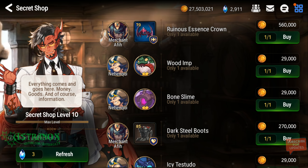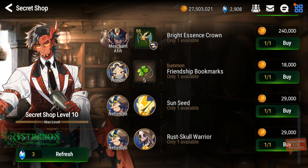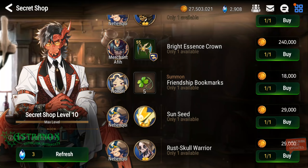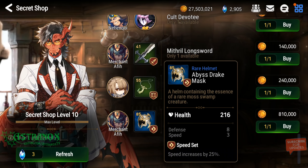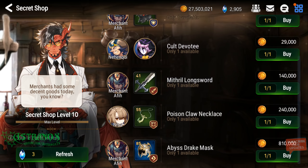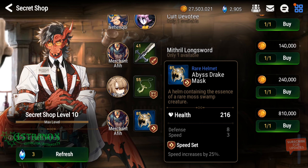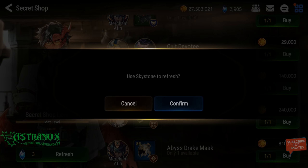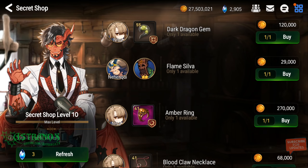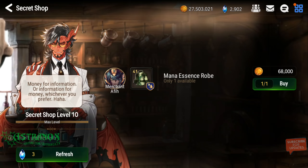Maybe we'll be able to craft accessories later down the line. This one is just rare and I farm Wyvern 11 all the time — I really need a speed set helm with a speed substat, but it's rare.